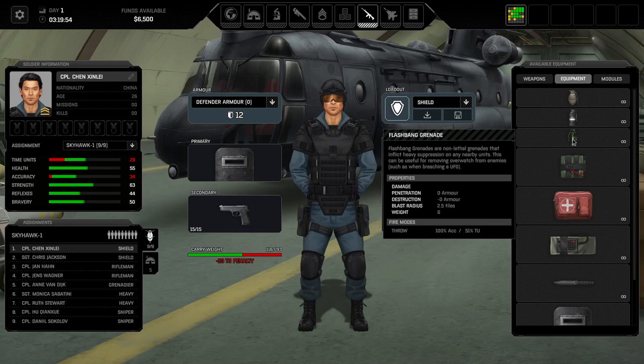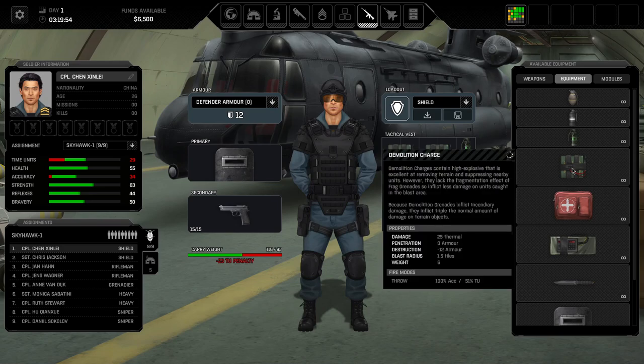Flashbangs: essential weapons for suppression. Whenever you're running into a UFO you would want to throw a flashbang grenade so that the enemy's overwatch is countered. I would give them a solid A rating. I use them mainly on frontline characters. Demolition charges: take a lot of space, but can be thrown, reduce armor, deal damage, and remove cover — that's what they are mainly used for. I would give them A-plus, maybe even S tier. I like them a lot and for frontline characters they are an indispensable asset.